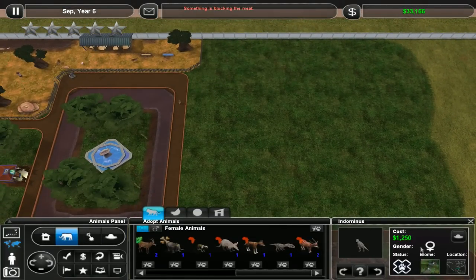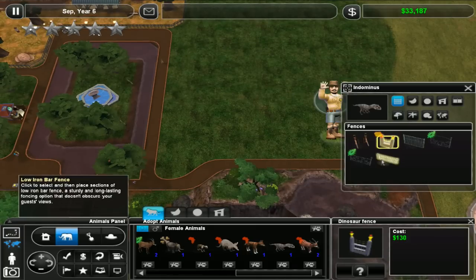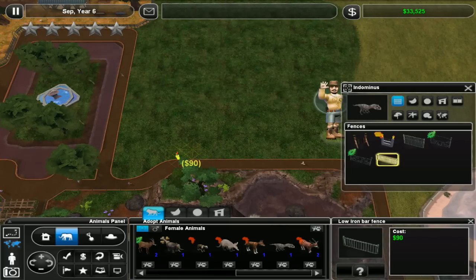Okay Indominus Rex. What do I need for you? Apparently a low iron bar fence will work. I feel it's a bad idea. I also feel I'm definitely going to do it and see what happens.